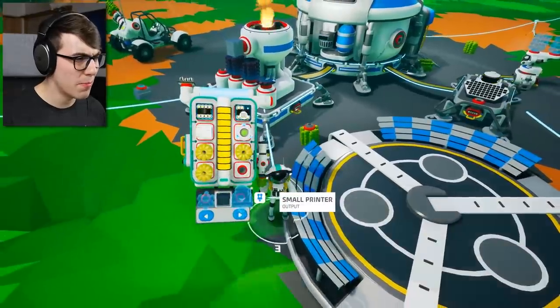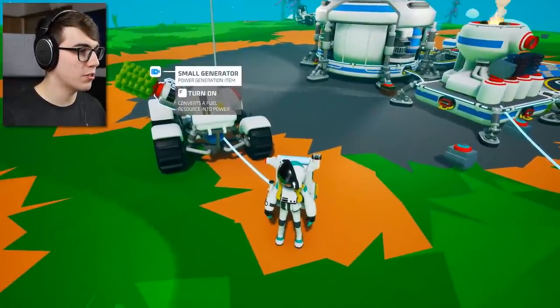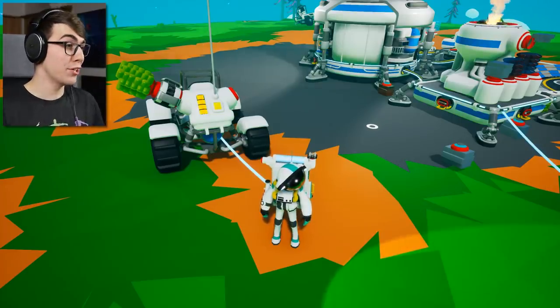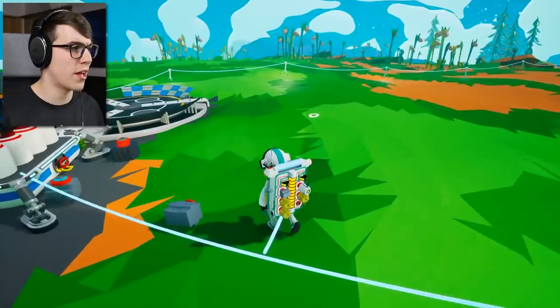Where did the generator go? It's on my buggy! Because the buggy needs power. So if you just hit F, it turns on the generator, those things fill up. And then you turn it off again and you're good to go. So you can get a lot of juice out of this thing. Plus, there's organic everywhere, so it's not a big deal.